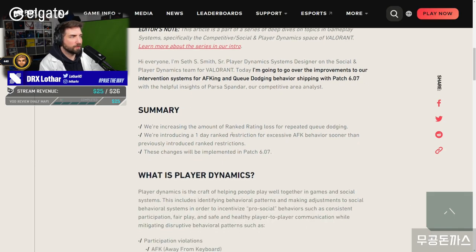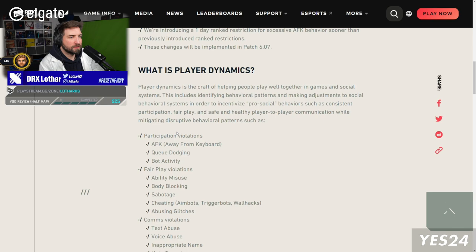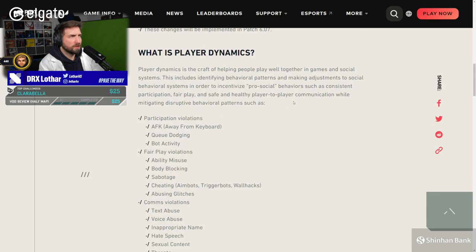We're increasing the amount of rank rating loss for repeated Q dodges. We're introducing a one-day ranked restriction for excessive AFK. Player dynamics is the craft of helping people play well together in games and social systems. This includes identifying behavioral patterns and making adjustments to social behavior systems in order to incentivize pro-social behavior. Disruptive behavioral patterns such as participation violations.